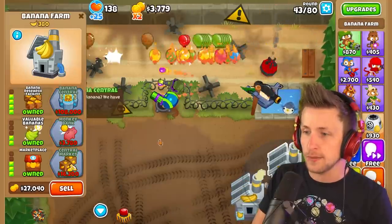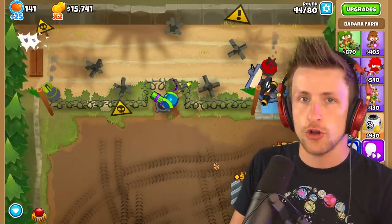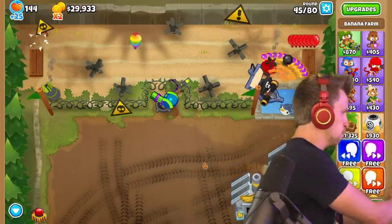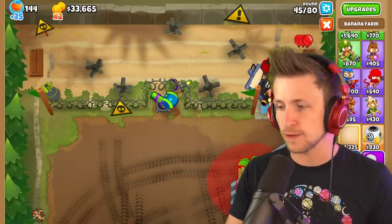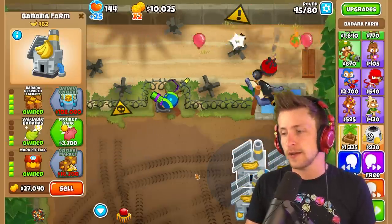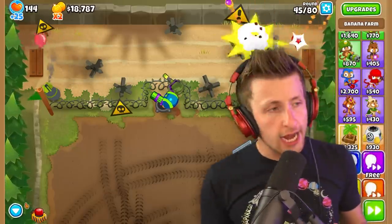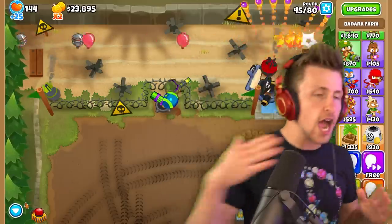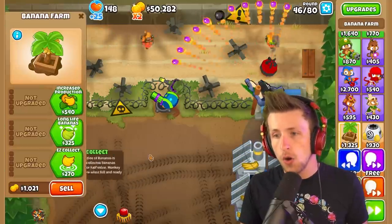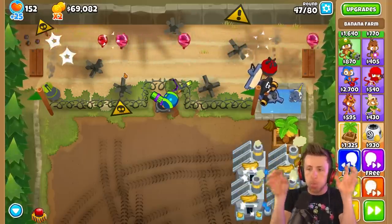I'll give you three options. Option A: you can shoot a giant laser beam — it's called the Ray of Doom — that just melts balloons. It's literally a lightsaber that just follows your cursor around. Or, you could have giant missiles, giant rockets that fly out super fast and do massive explosive damage. Or, you could have something shoot out a couple little metal pellets. That's right.